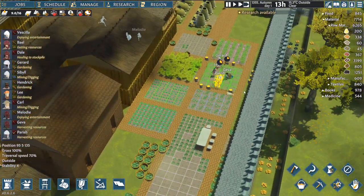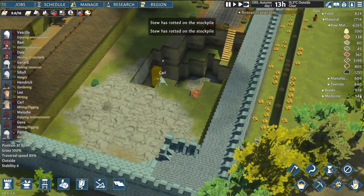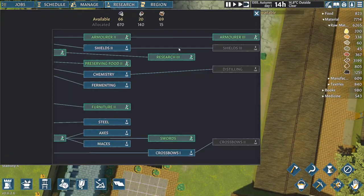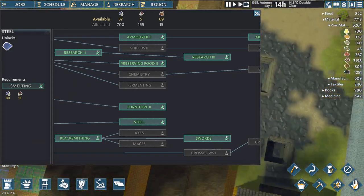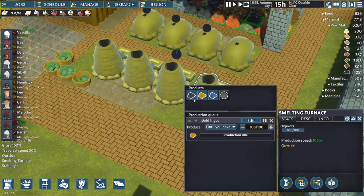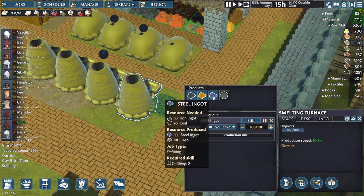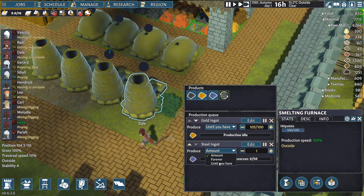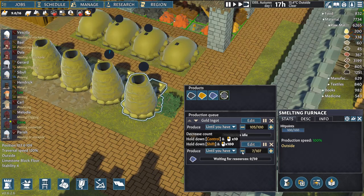We got barley which means we're gonna have some beer eventually. What are we doing on medicine? This 540 is all herbs because we don't have better medicine yet. Steel — we've done it! Now to make it, which I assume is in the smelting furnace. We need iron and coal — that becomes steel. So the coal just goes away. Let's try to get us through a hundred steel.